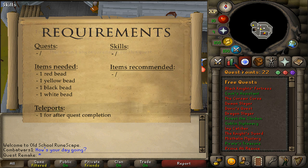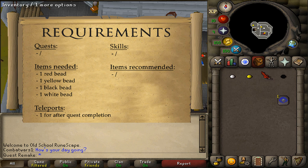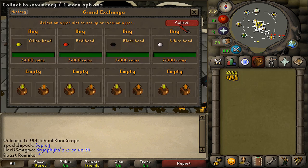Hi and welcome to my quick guide of the quest Impcatcher. There are no quest or stats requirements and the items that we will need are a white, yellow, red and black bead.